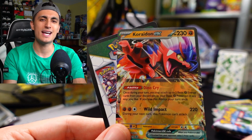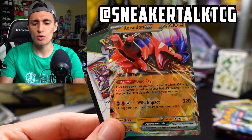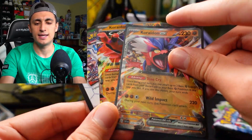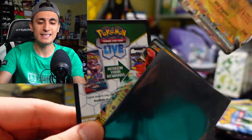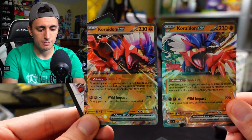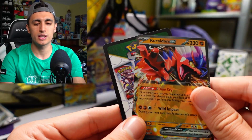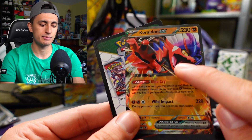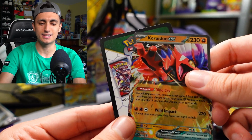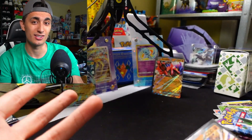We'll also have one more bonus way to enter the giveaway over on my Instagram at SneakerTalkTCG. I actually have the original Koraidon EX here — the one you can pull from Scarlet and Violet base set packs — so here's a side-by-side comparison so you guys can see the difference in the art. There's also a promo code card that gives you this promo card in the online game, so the winner will get two Koraidons: one physical card and one for the online game.